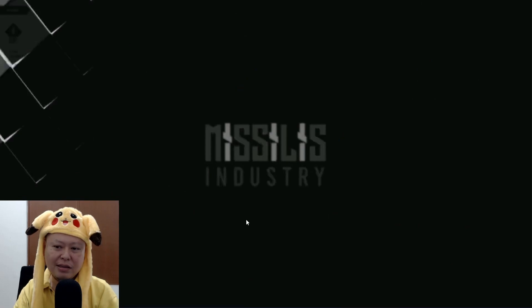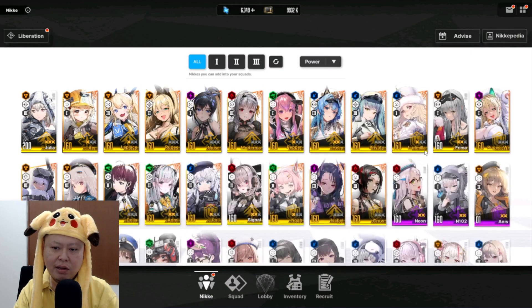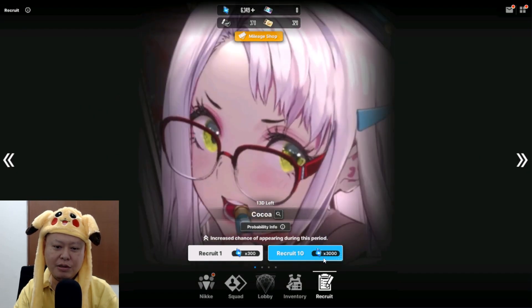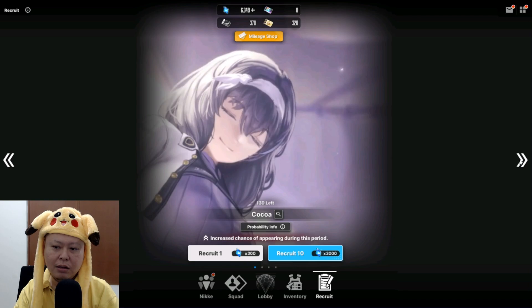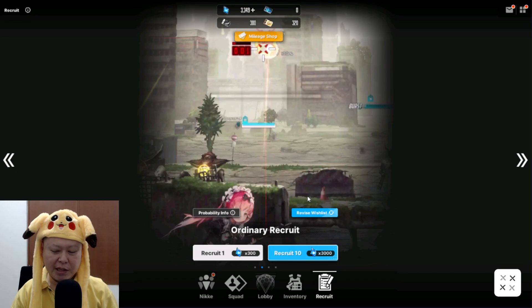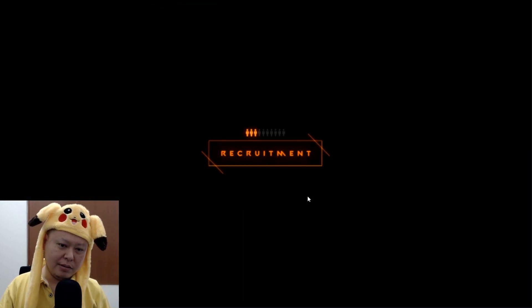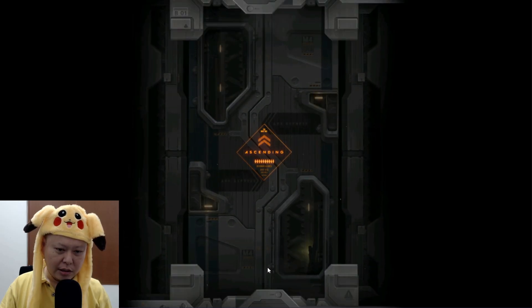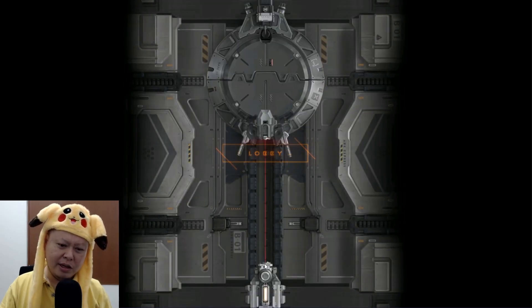Got Elision — I think she might be at limit break one or two. Let's see — limit break two now! Holy moly! Now I have four limit break two characters already. Let's keep doing the ordinary recruit. Come on, limit break again! SSR please. I think I'm getting closer to that all limit break three characters party.